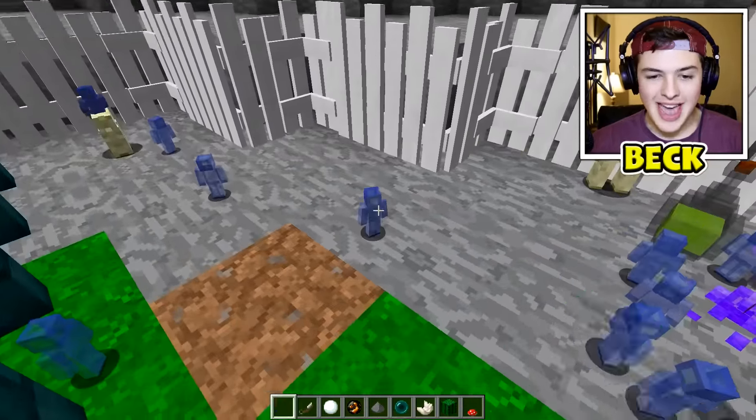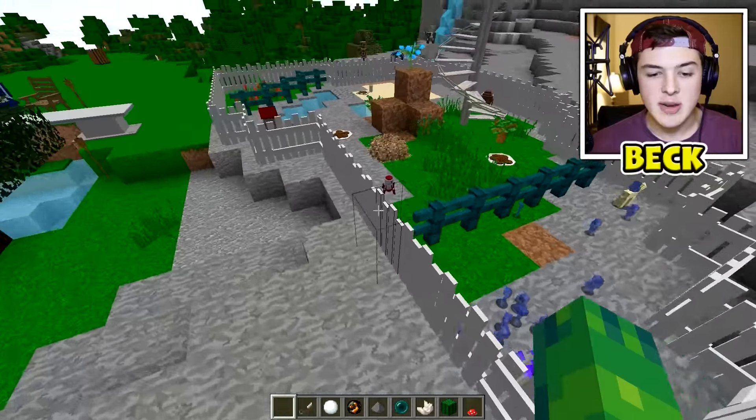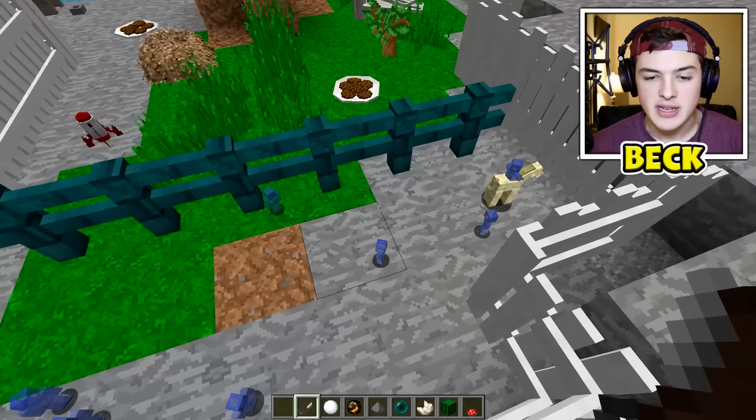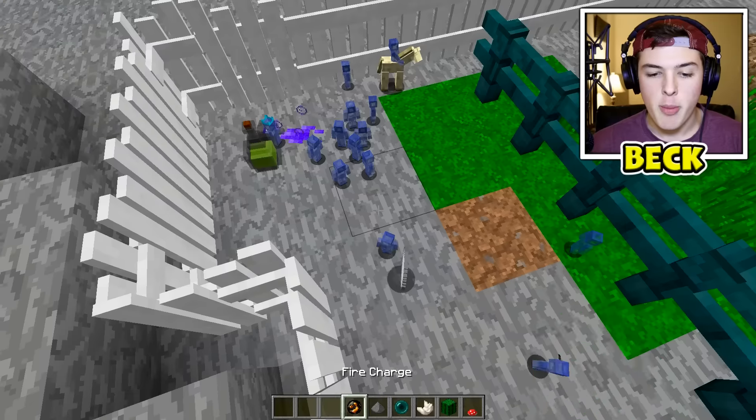One of the clay soldiers — what the heck happened to him? Let's place him back down. There we go, we have a 16 on 16 matchup now. Let's start giving them special abilities. The first thing we have here is a shear blade — it's almost like a weapon for them to use. Let's give one of them a snowball, and one of them a fire charge.